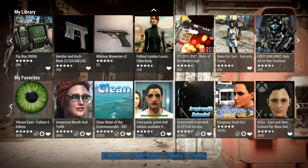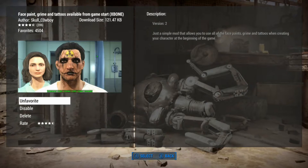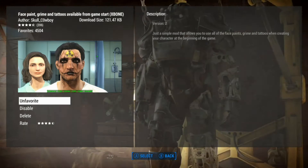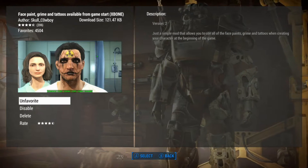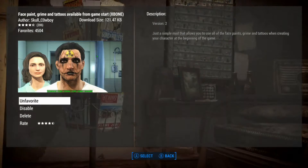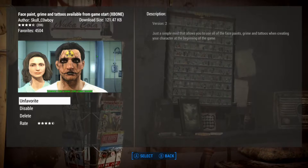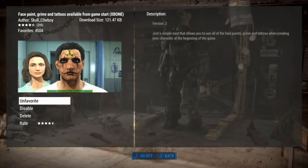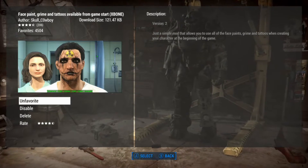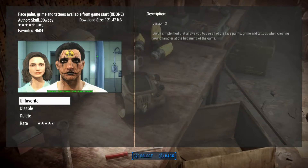I thought we could do a quick little show on this mod - Face Paint, Grime, and Tattoos Available from Game Start. The author is Skull Cowboy. It's a very small mod, less than 122 kilobytes. It's a simple mod that opens up all of this cosmetic stuff so you can use it from the start of the game when creating your character.